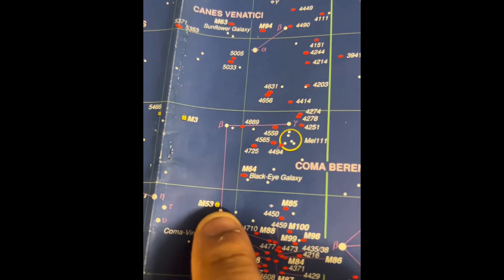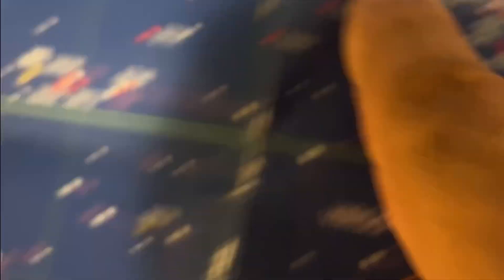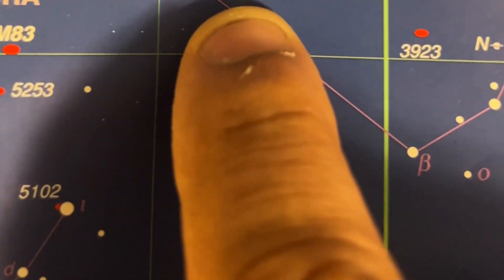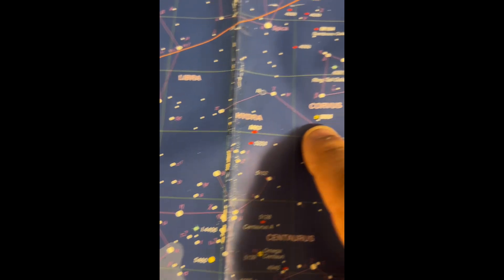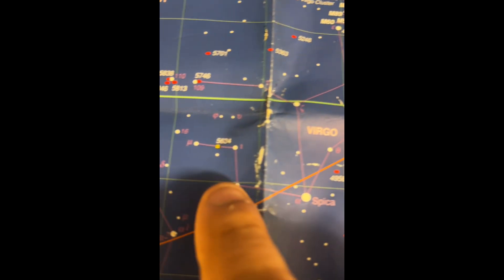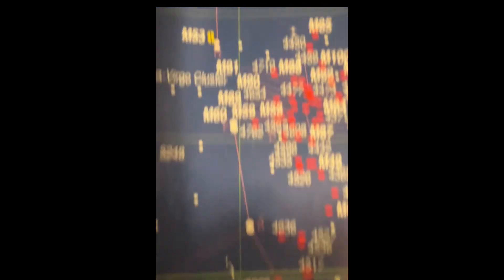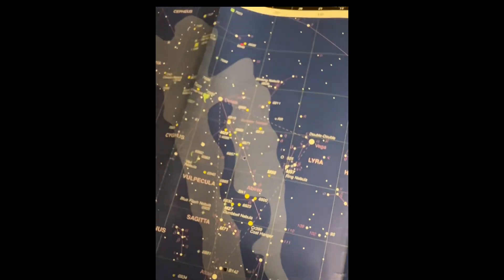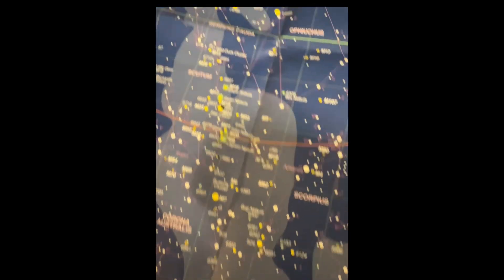One that might be easy is M53 from the city. We could also try globular cluster M68, though I'm not sure we have a far enough south sky for that. There's also a little tiny one near Virgo called NGC 5634. These are a couple of things you can do before the summer Milky Way comes and opens up more cluster options from the city.